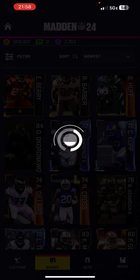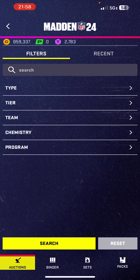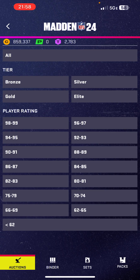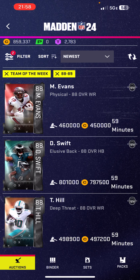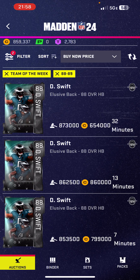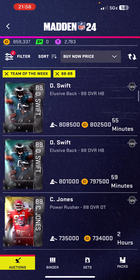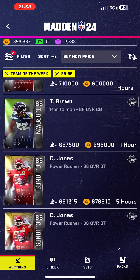We can look at some of the new Team of the Week players that came out yesterday. So we can search a program — Team of the Week. We got 88s and 89s coming out tomorrow, so I'm probably not buying anything unless I find a really good price on Chris Jones. The buying-out price — really the lowest is Swift. Chris Jones at 600k.